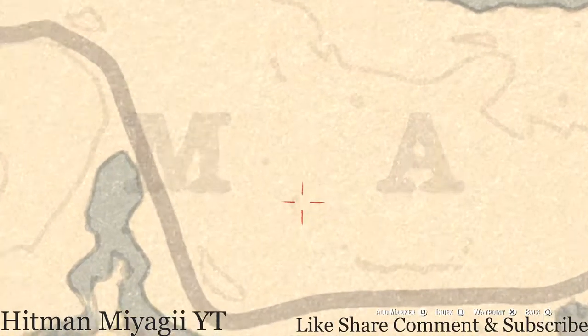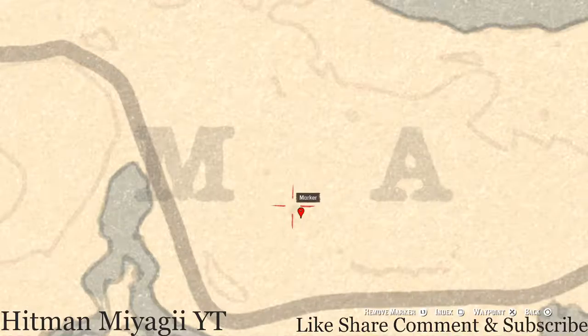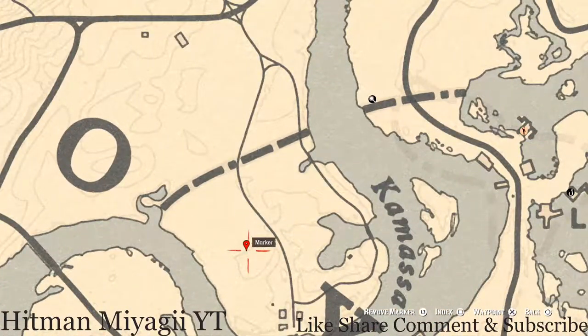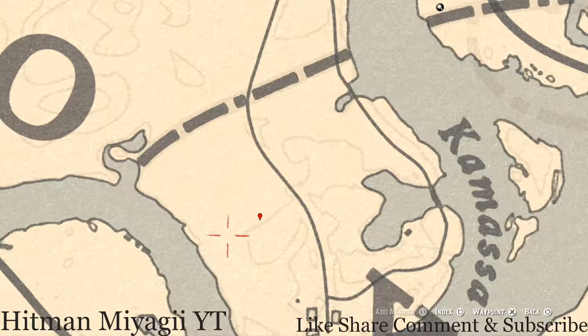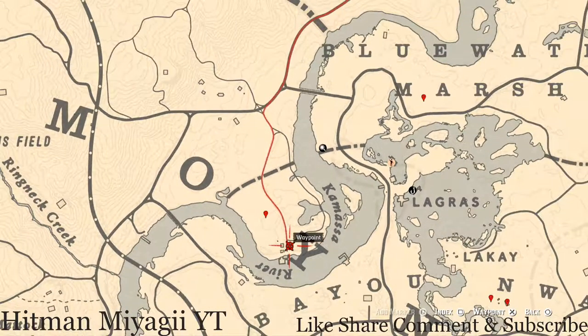Let's go to our next marker — there's a fossil right here, just underneath where I had my marker. There's a little scuff right under that; come over here with the metal detector and you will get a random fossil. I cannot tell you what fossil it is because it is randomized. Next marker is a coin — also randomized. Come over here with your metal detector and you will dig up a random coin. Also in this area, right on a stack of boxes inside this shack, there's a five of cups tarot card.